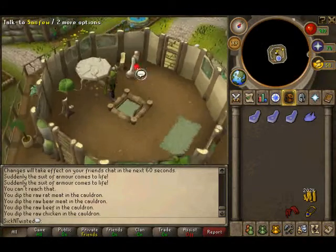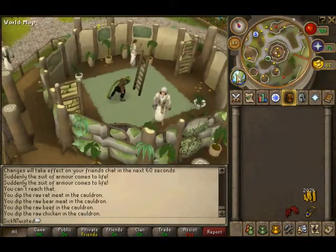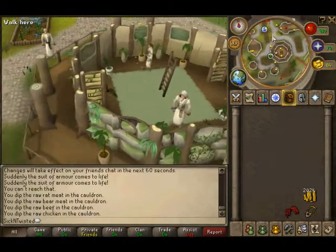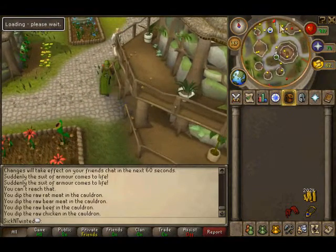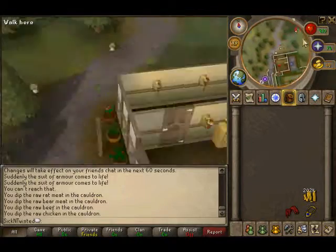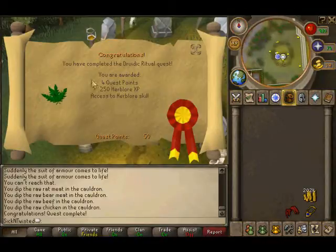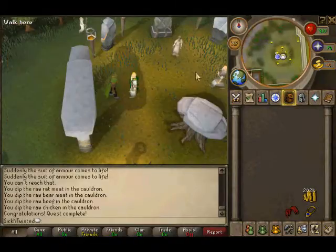Then go back to the guy with the weird name, with the Herblore skill cape. Talk to him. And then congratulations, you have completed the Druidic Ritual quest. You're awarded four quest points. You also gain Herblore XP and access to the Herblore skill.